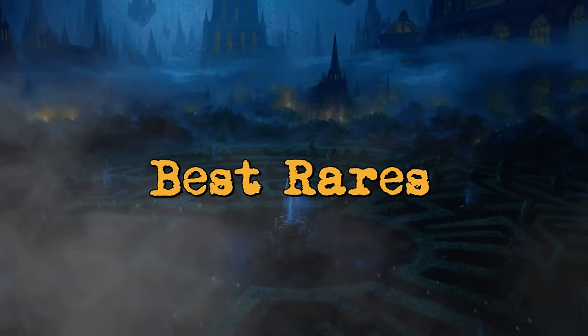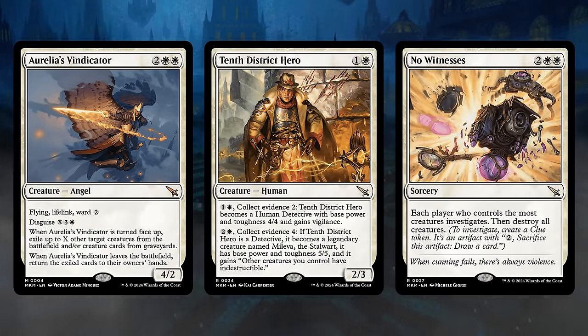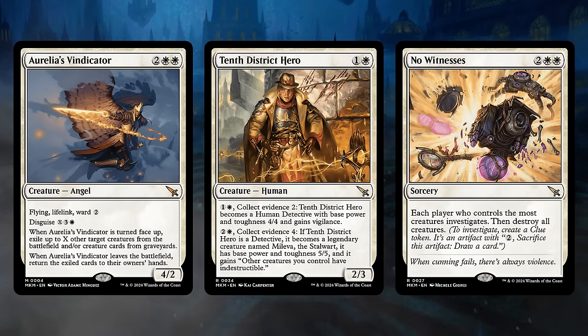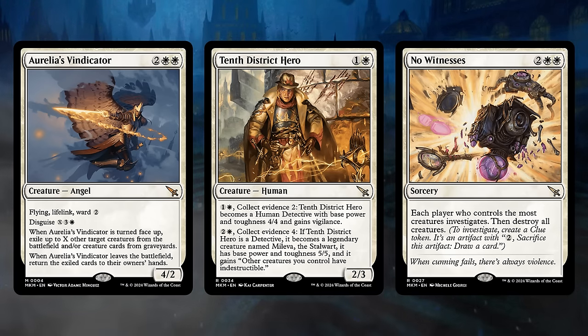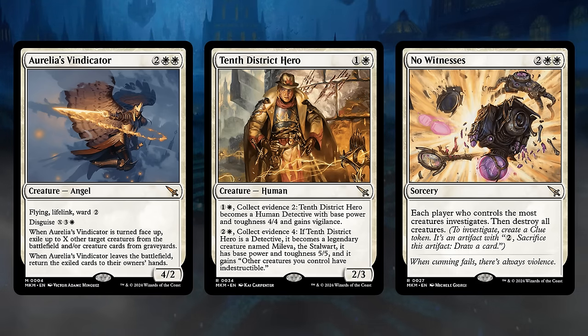Now for the best rares and mythics in each color — these are bombs that can take over the game. In white we have Aurelia's Vindicator, a 4-mana 4-2 with Flying, Lifelink, and Ward 2. We can also Disguise it first, and when turned face up, if we pay enough mana we can exile multiple creatures the opponent controls as well as some creatures from our graveyard. If the opponent removes it, those exiled cards go back to their owners' hands, so the opponent still has to recast all those creatures. The 10th District Hero is a 2-mana 2-3 that lines up well against Disguise creatures and can slowly grow via Collect Evidence — first becoming a 4-4 with Vigilance, then a 5-5 with Vigilance that makes the rest of our team indestructible. No Witnesses is a 4-mana sweeper that gives the player with the most creatures a Clue Token and then destroys all creatures.